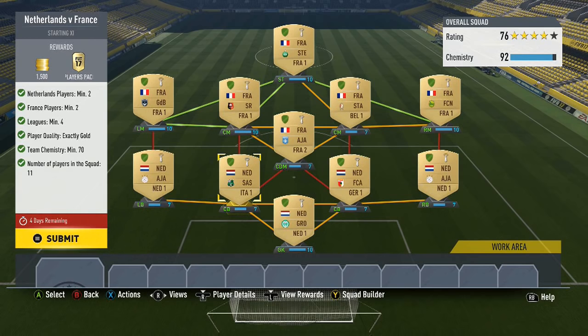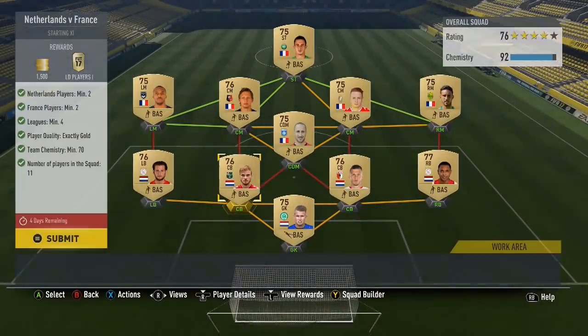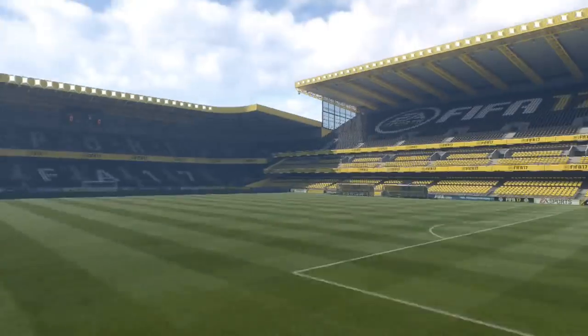It really doesn't matter about the links too much, and you only need 2 French players or 2 Netherlands players. You can build the full team with French players and just have 2 Netherlands players - that's perfectly fine. They are very simplistic challenges but I'm just showing you how I did it.